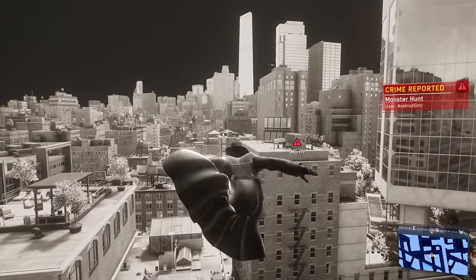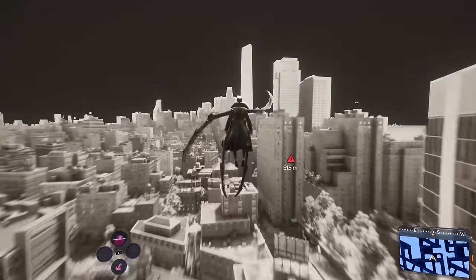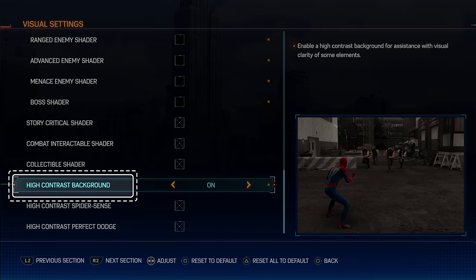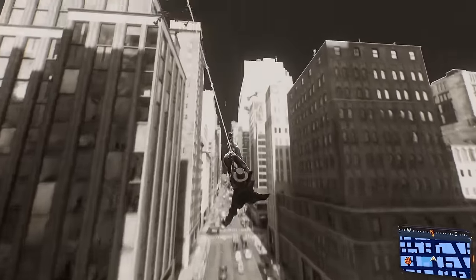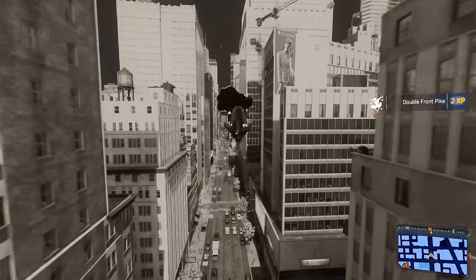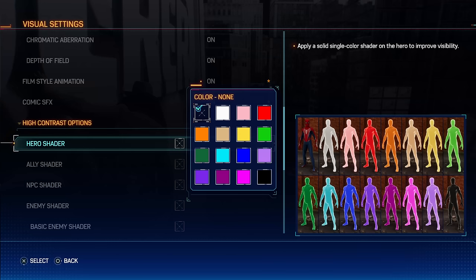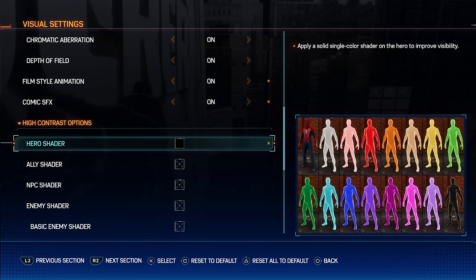Now that you've got the Spider-Noir Suit on and have the effects enabled, go to the bottom of the visuals tab menu and turn on high contrast background. You can stop here if you'd like — this already looks pretty good. But you can take it a bit further by upping the contrast to 100 and setting all the shaders on enemies and allies to either black or white.